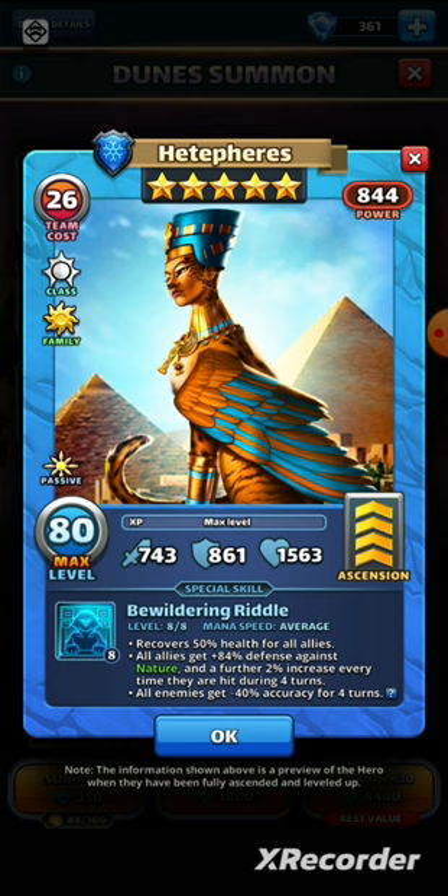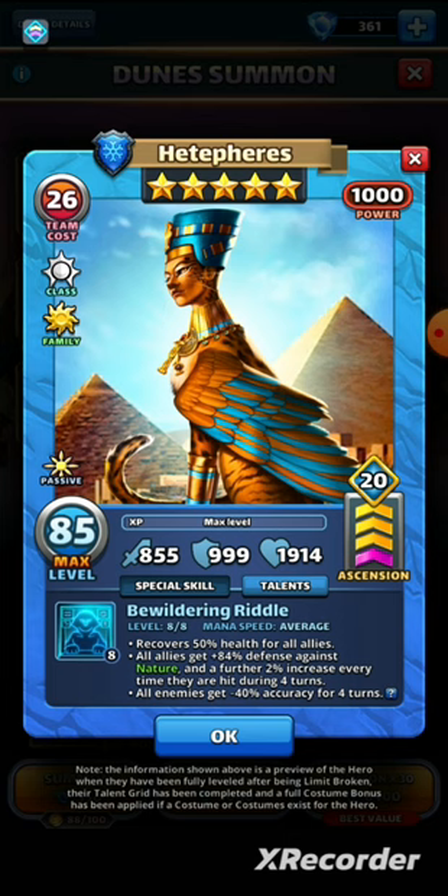In terms of stats, without the max power preview, Hetepherese is looking at 743 attack — lower on attack — 861 defense which is super high, and 1563 health, also extremely high. Interestingly, she is the first dunes hero to hit 1000 team power with the max power preview on — so congratulations Hetepherese, at least that's something, even if it doesn't really mean anything.